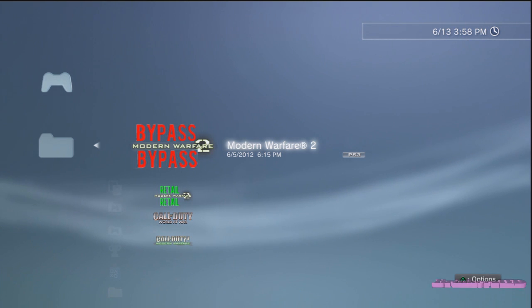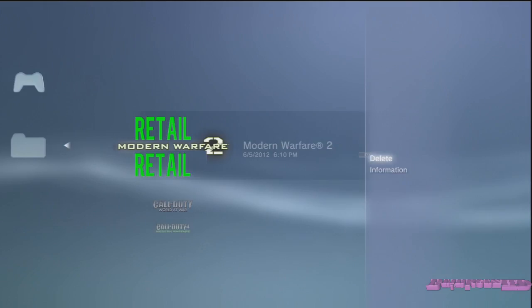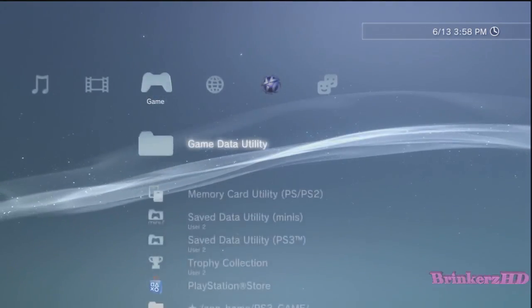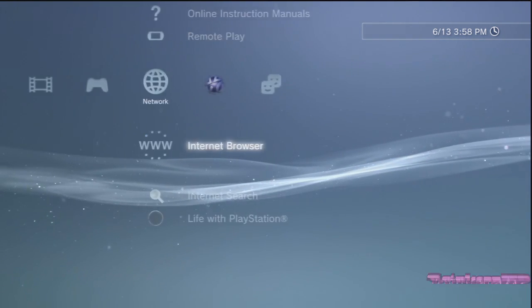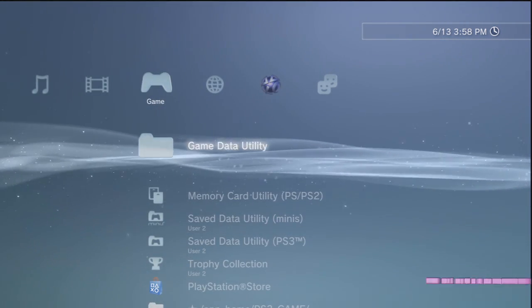To start this off, you're going to want to delete both Modern Warfare 2 files — just delete your Modern Warfare 2 folder out of the game data utility. You have to be on a jailbroken PS3 — I forgot to mention that. Once you've deleted the folders, we're going to head over to my computer.